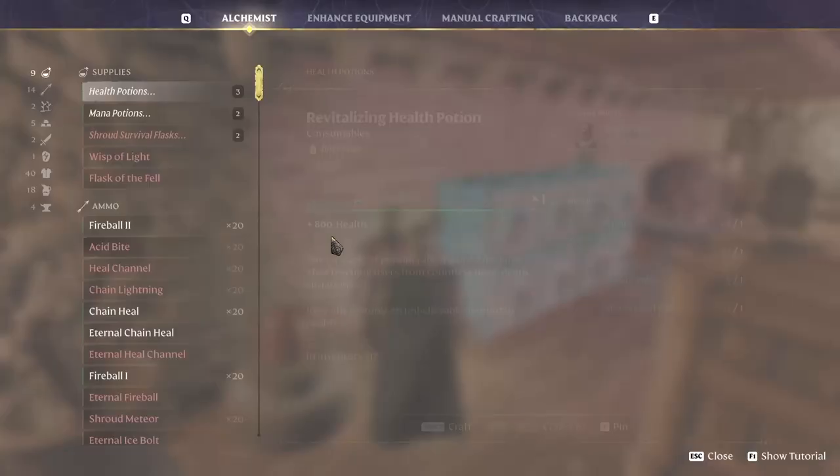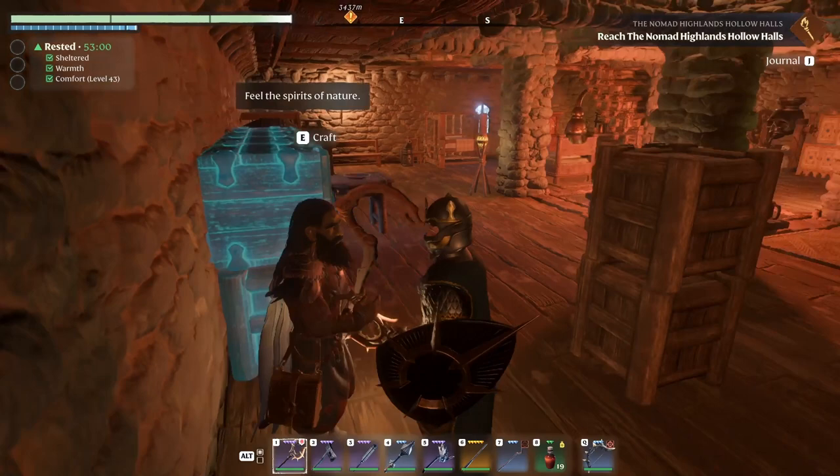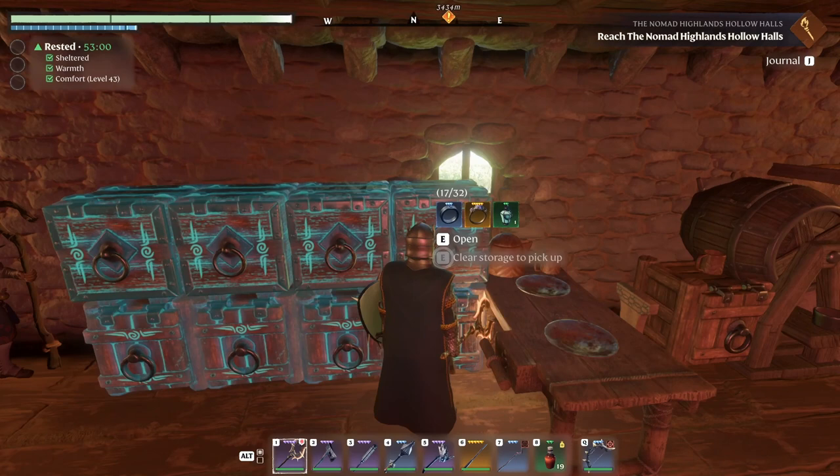We're also bringing the rod of blood — pure blood, 70 damage. Let me see if I can upgrade it. Oh my god, yes please — enhance! But I don't have those whatchamacallits. Well, that will be just amazing. Let's see if we got any weapons in here that we can salvage.